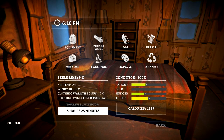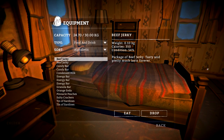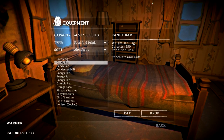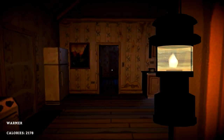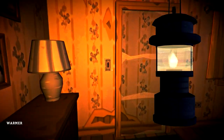Thirst is pretty high. I'm not cold anymore. Fatigue and hunger — alright, let's go. Eat some beef jerky. Sounds like the wind is blowing outside. And we'll drink an orange soda. There we go. Let's see what it's like outside and we'll see if we can venture to another place.